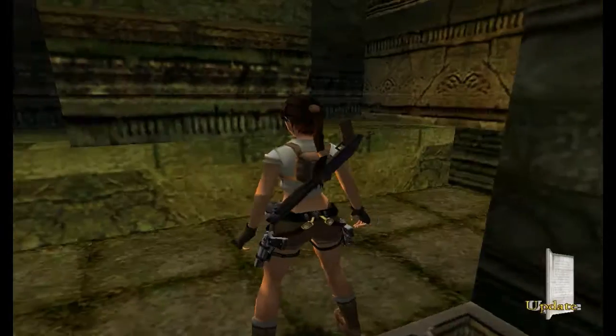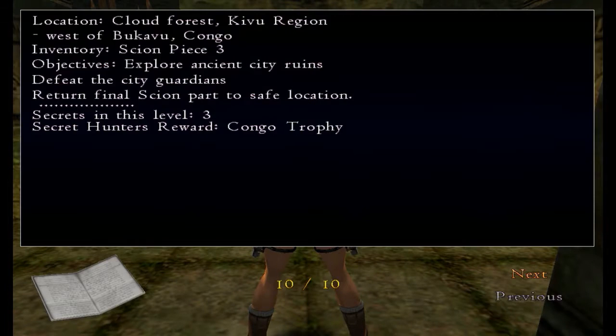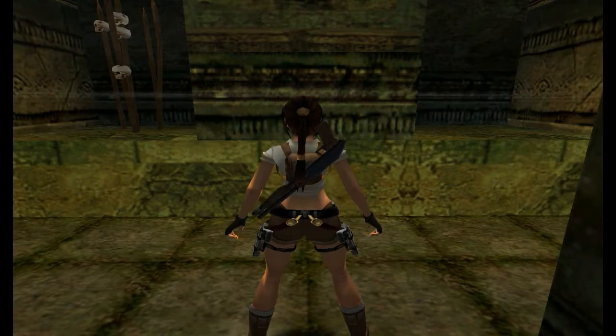Hop forward and you get an update. Location: Cloud Forest, Kivu region, west of Bukavu, Congo. Inventory: Ski on Peace 3. Objectives: explore ancient city ruins, defeat the city guardians, return final ski-on part to safe location. There are three secrets in this level — Hunter's Reward and Congo Trophy. If we get all the secrets, we get the trophy.